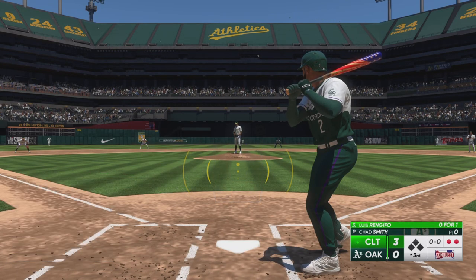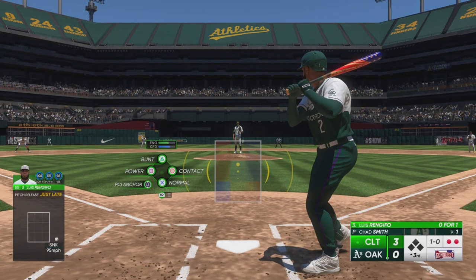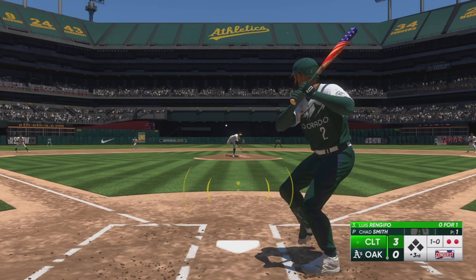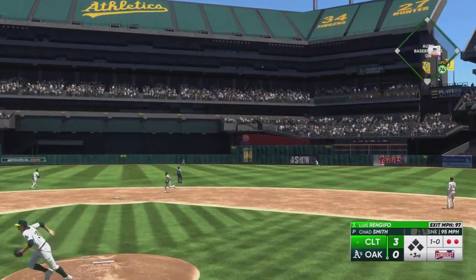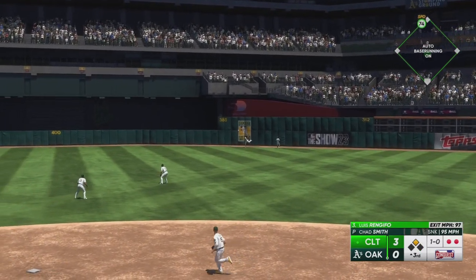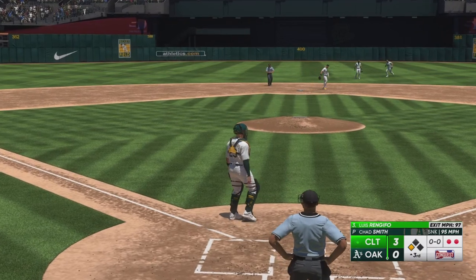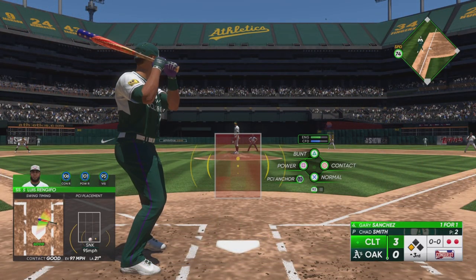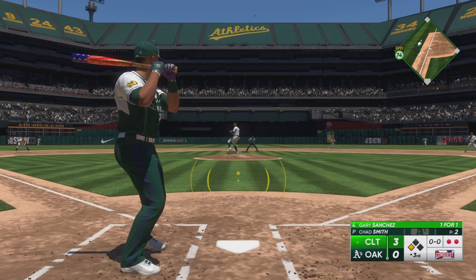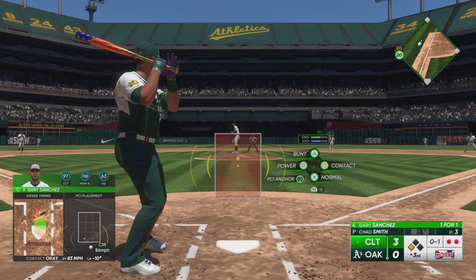Bases empty with 2-0 count. Now it's the shortstop, Luis Rengifo. The first pitch misses for ball one. That one is lifted in the air — dives, but it falls, and now it looks like extra bases. Not stopping, he's going for three. He'll make it into third with a triple. That's now three hits in a row for the offense. Just a beautiful triple from start to finish — got a pitch he could drive, turned on it, and hammered it out front into the gap. Right out of the box, I love how he was hustling. I think he knew he was going for three as soon as it touched down.